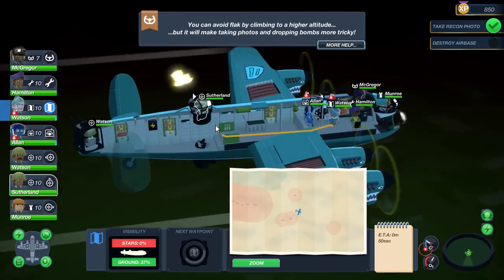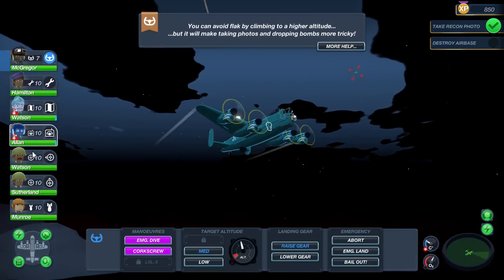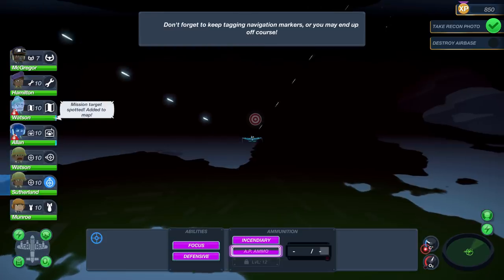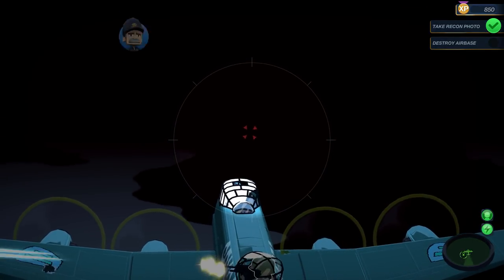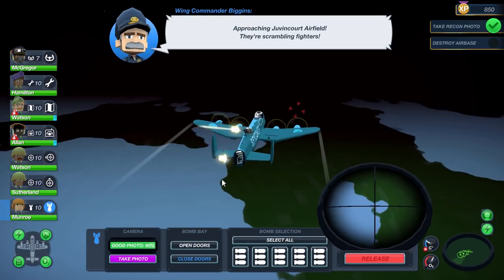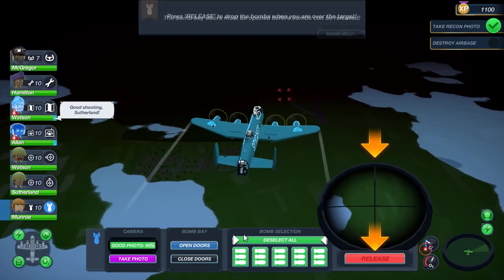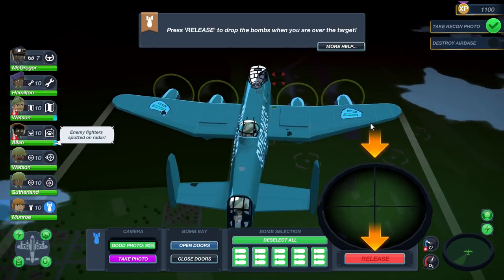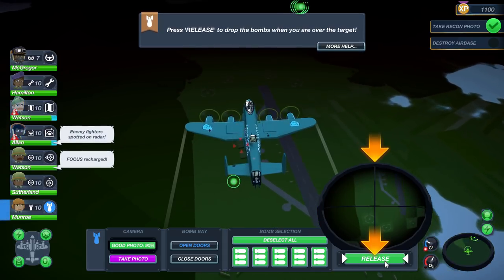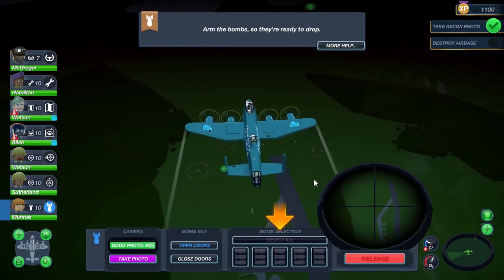Get into your position. You got to take those pilots out - AP ammo, shoot them. There's our target, let's focus on it. Approaching Juvencourt airfield - they're scrambling fighters. Okay, here we go guys. We actually have to open the bay doors for the bombs as well - we got to do that right now. We got to look at the bottom sight there and once we see the base we are going to release the bombs. There it is - release, release, release all of them. Did we get them? Whoa!